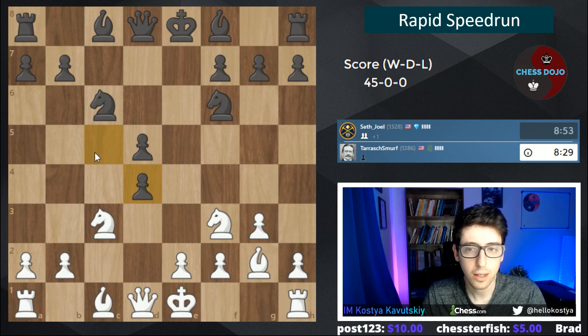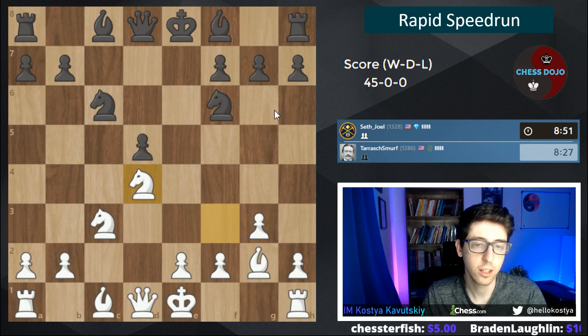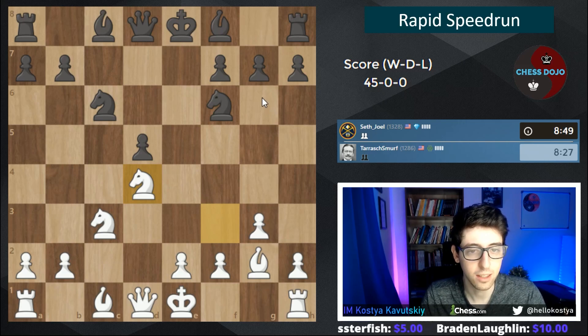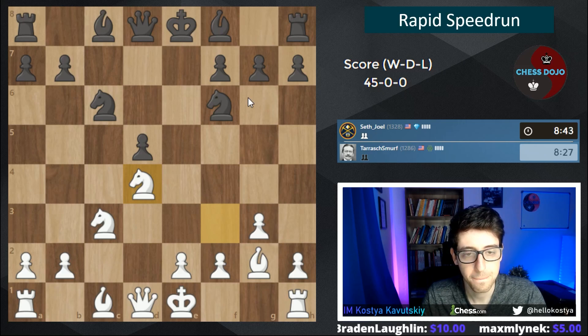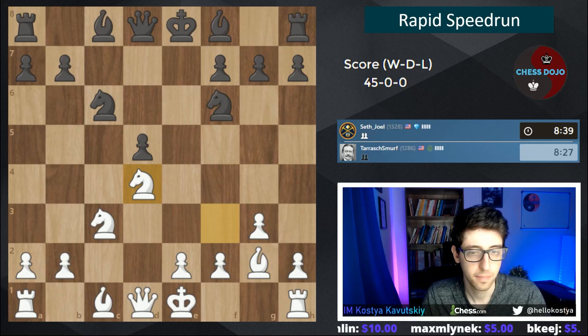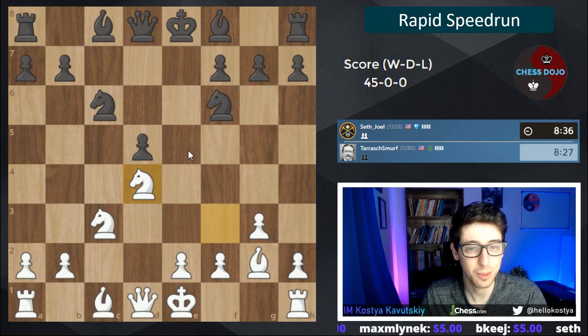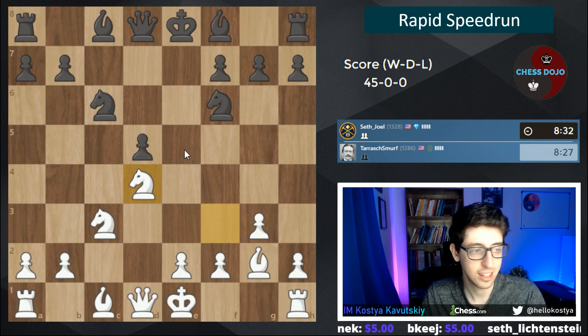c-takes d4 — I think this is the so-called Dubov Tarrasch, which I actually haven't really faced, so this will be kind of new for me. That's what life is like now — you have to face players who are on Chessable and learning the lines.